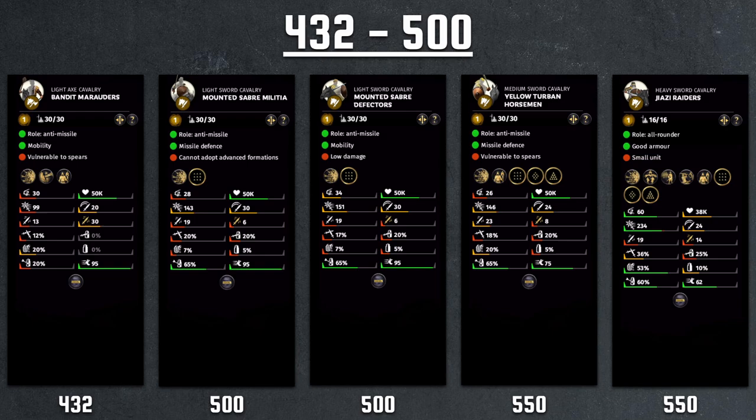Continuing at 550, we have the Jiazi Raiders. These units are actually quite premium — 60 morale, 234 charge, 53% armor, top-of-the-line stats across the board. The problem is there are only 16 of them, so they're almost one-eighth unit size. You charge 16 cavalry into a group of 120 infantry and you're not going to make it very far. And looking at the weapon damage, since it still uses a sword, it's still quite low at a 19-14 distribution. The stats are excellent, but the unit size is just way too small.